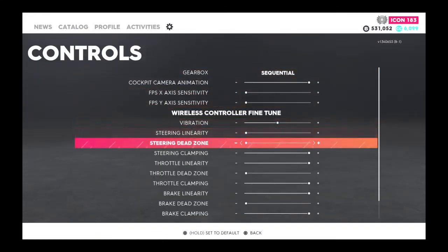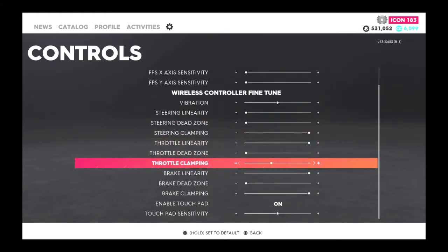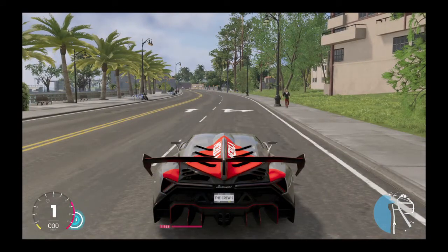Okay, controls. We're going to go down to here. Throttle clamping — we're going to set that all the way back. Now watch how fast that goes up on the left there.